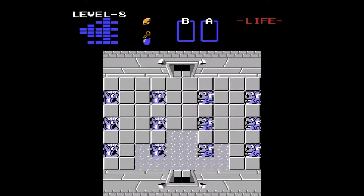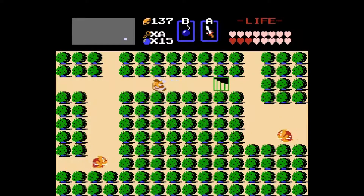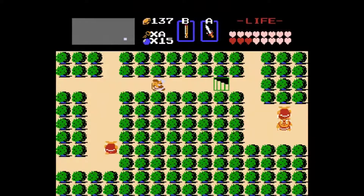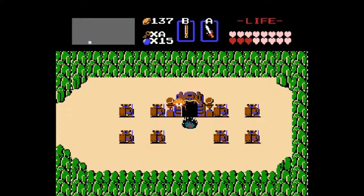The time has come! We now have all the Triforce pieces and all the items, at least except for the potion, which is an optional item we can buy. Which I suppose we will. There's a shop just outside of the final dungeon of the game, at Spectacle Rock, so we'll be able to get there relatively soon.